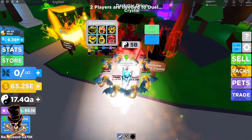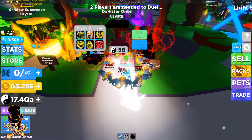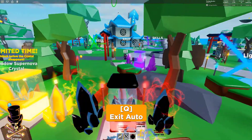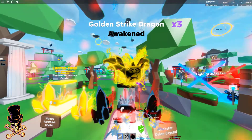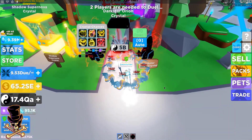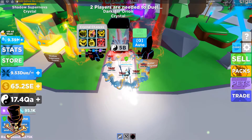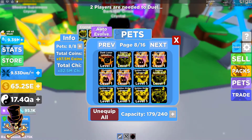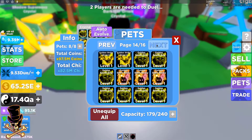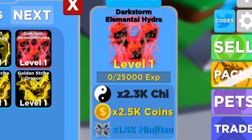Let's try to get some new pets - let's grind it out. We're gonna see if we can get this 0.1 percent or the one we need. We just got it! Let me stop this auto - we just got the pet we were looking for! Finally, it took us about 10 minutes or so of just grinding. This pet egg looks pretty sick. Let's go take a look at it. There it is - the Dark Storm Elemental Hydra!